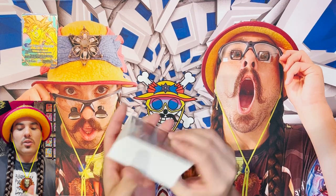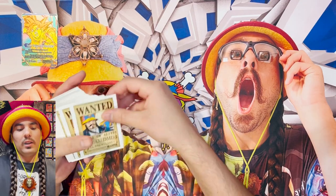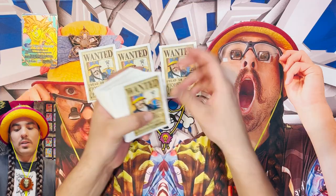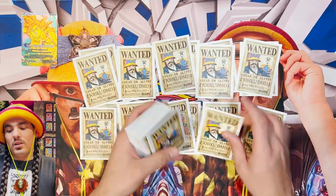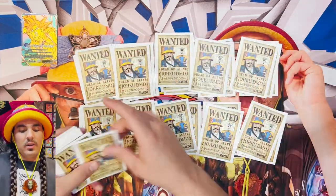Giancarlo at Nats showed me this cool way to shuffle. I never shuffled like this before, but it seemed to work pretty well for me. Just make five stacks, line them all up like this, and then you shuffle them into each other. It's worked pretty well to randomize stuff for me.